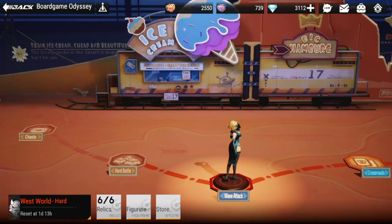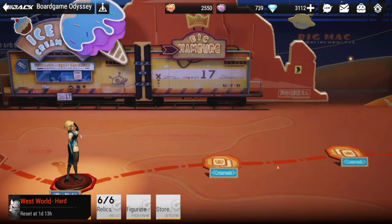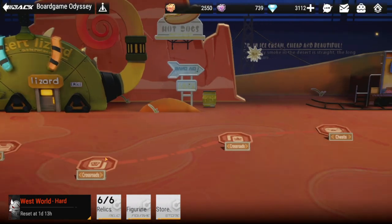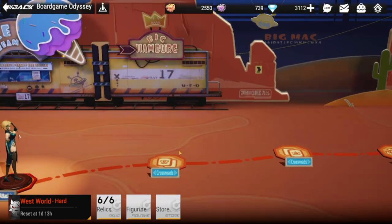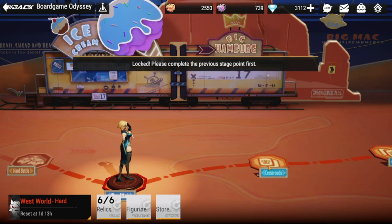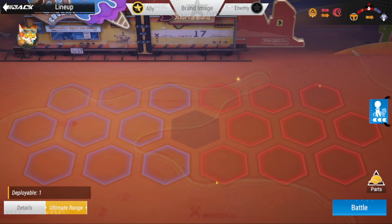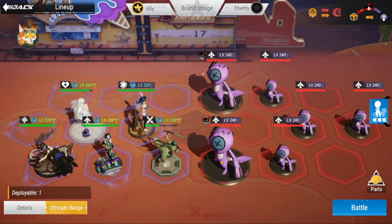Hey everyone, welcome to Figure Fantasy. We're here to do a showcase for a maxed-out Empress, combining her with a frost team to see how she goes and what the mechanics are. We've been trying this out and have been very successful with previous stages. Now that we're in the harder stages, we'll try to finish this out.